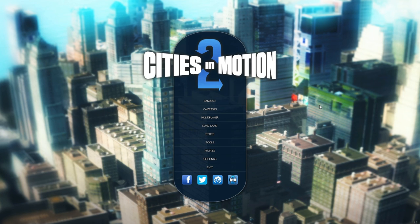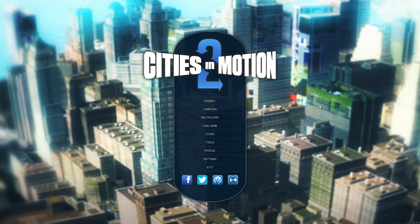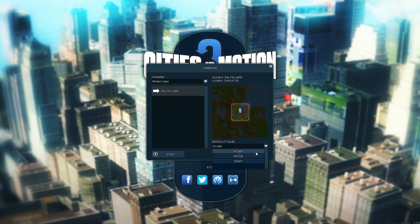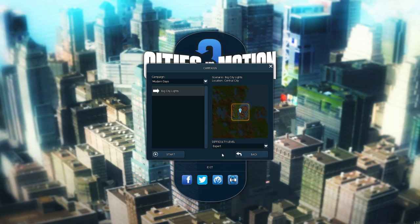Hey everyone, and welcome to the second episode of my Cities in Motion 2 video series. In this episode, I'll be playing the first mission in the campaign. It's called Big City Lights. And since I like to challenge myself, I'll be playing all the missions in Expert Difficulty Level. Anyway, let's get started.